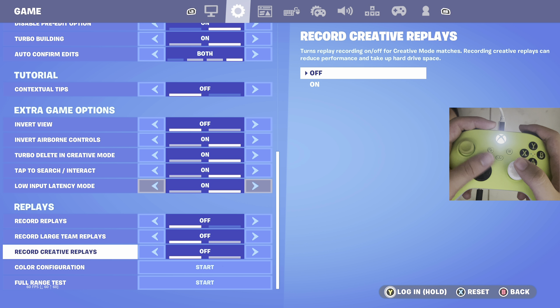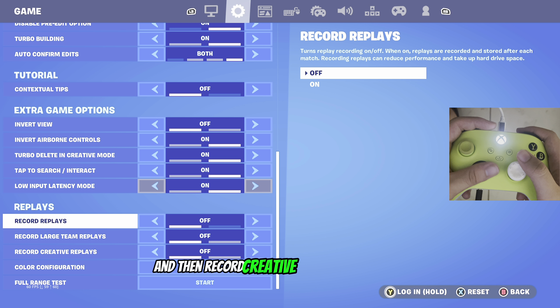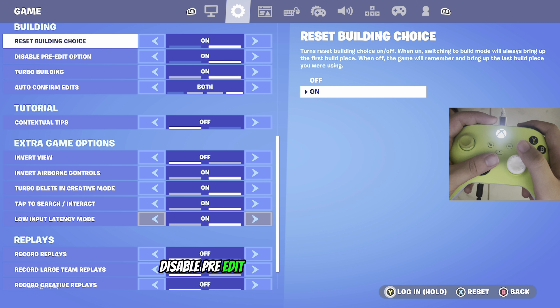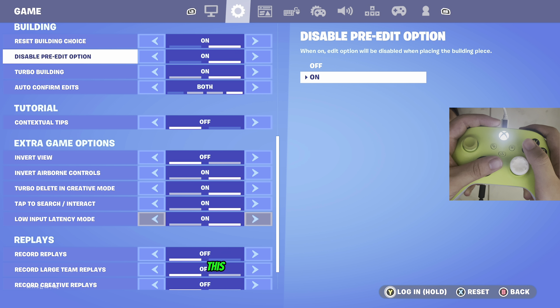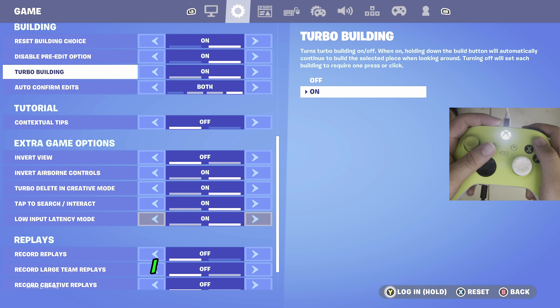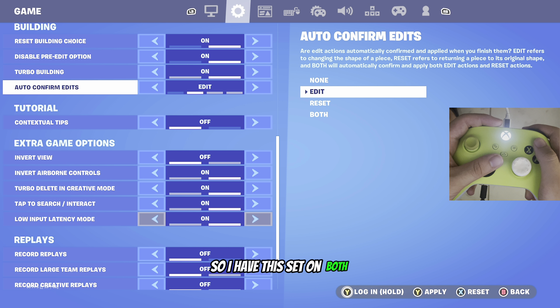Record replays off, large team replays off, and record creative replays off. Have reset building choice on, disable pre-edit option on, turbo building on — this lowers your input delay when you build. For auto confirm edits, I play with edit on release and reset on release, so I have this set on both.